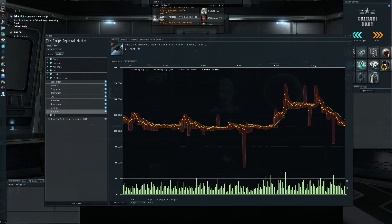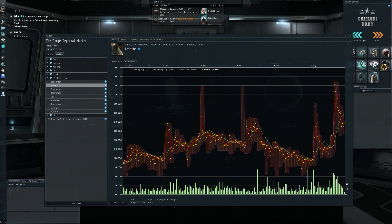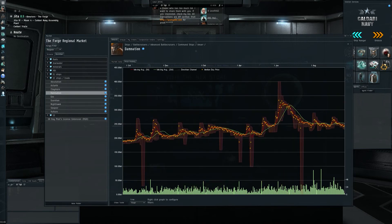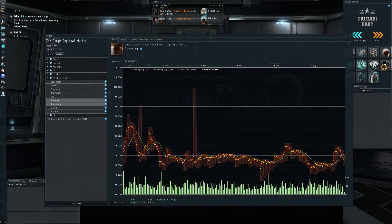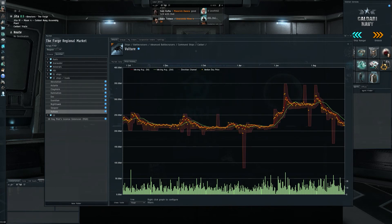The Vulture is definitely coming back into buying opportunity territory. The chart is pretty flat but it's coming off a nice high and working its way down. Once it reaches around 210 again, picking up a Vulture or two on buy orders could be a good investment. But the great one at the moment is the Astarte — look at how volatile that chart is, that's perfect for trading. For the rest: maybe the Damnation a little, Eos no, Guardian needs to go lower. The Vulture and Sleipnir are both possibly close to buying opportunities but move more slowly than the Astarte.